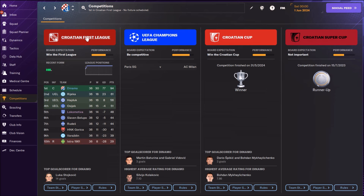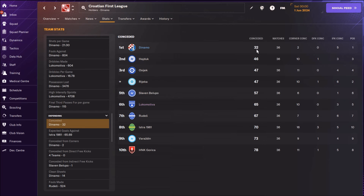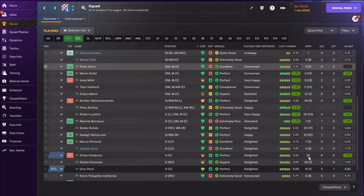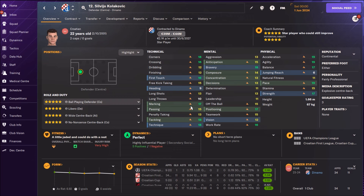We had 94 points; Rijeka was second with 61. We conceded only 32 goals - the best in the league. Hajduk in second place conceded 46. The tactic did a good job, and I had an unbelievable pair of central defenders. Kolakovic played 26 games but scored 9 goals and had 9 assists - mostly because of his unbelievable corners and free kick taking. He improved his jumping but it's still really weak for a central defender. If you use him as a ball playing defender, you must use him as a stopper and pair him with a really tall central defender.